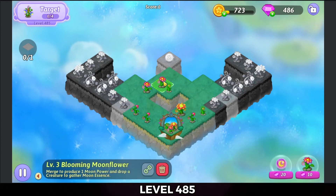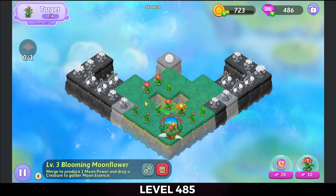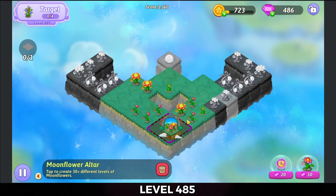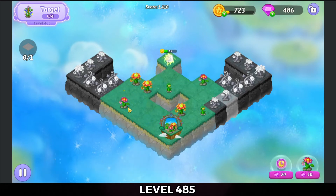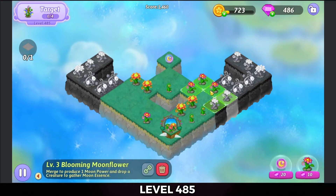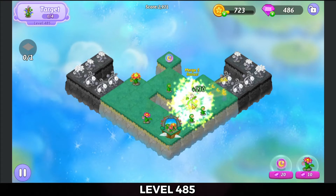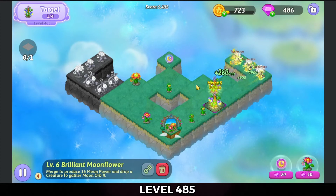All right, so we've got a five merge on the left with those blooming moonflowers. We'll make a five merge with those growing ones and bring the two bloomings from that over onto the right. Five merge those bloomings on the right. Five merge these beautiful moonflowers over here on the right. That'll give us a five merge on the right-hand side with those amazing moonflowers. That's two out of four now for the target.